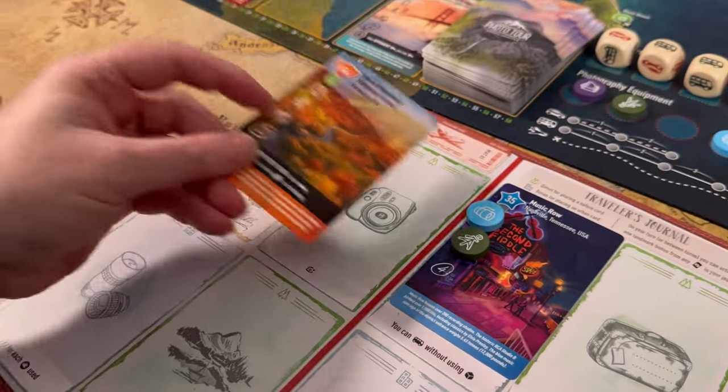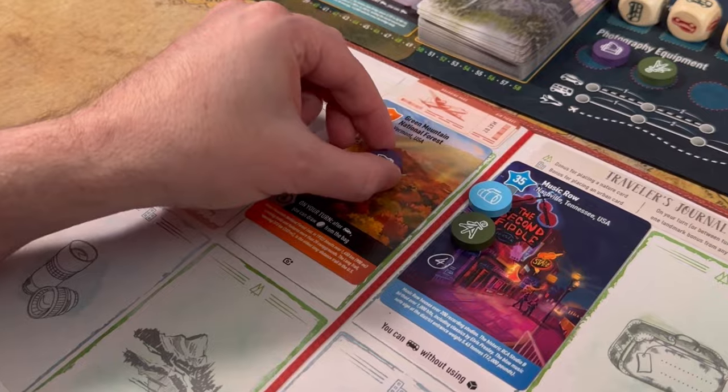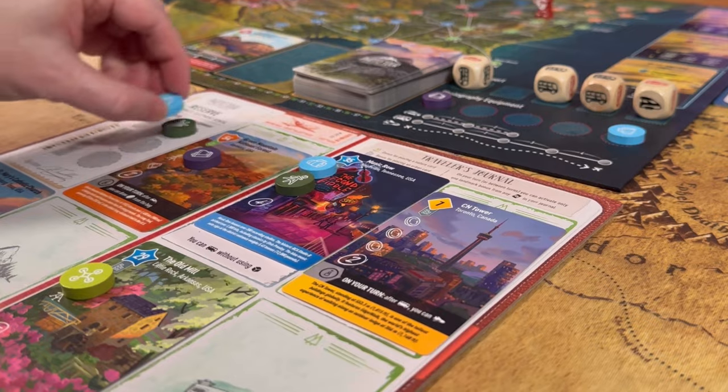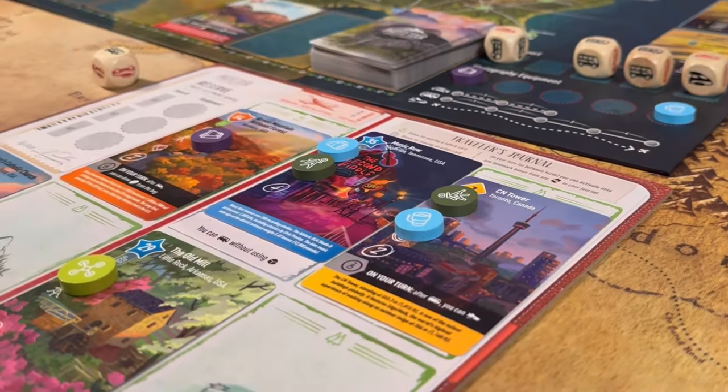I also really like how you can enhance the value of your photos. On each photo there is a circled number showing how many victory points it will be worth at the end of the game. You can enhance this by using the photography tokens, and you don't have to — it's just if you want it to be worth more. You have to do it strategically though, because you can only place those tokens on a photo when you take it. You can't put them on after the fact.